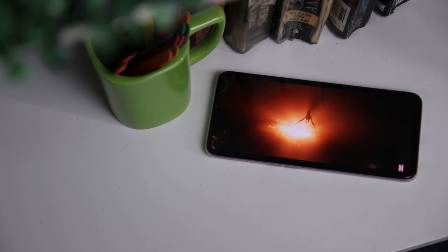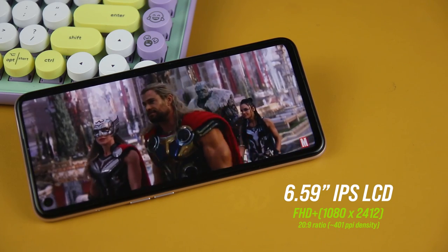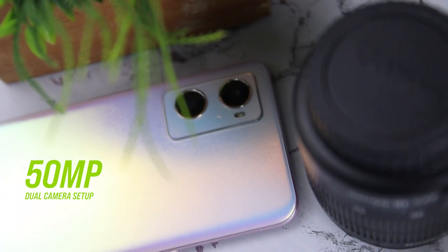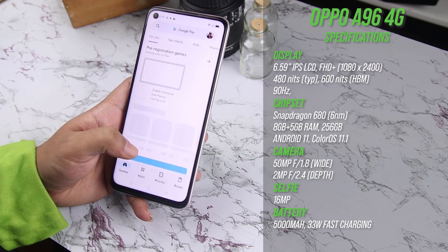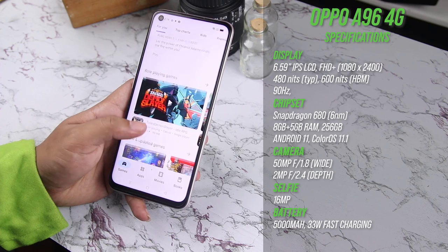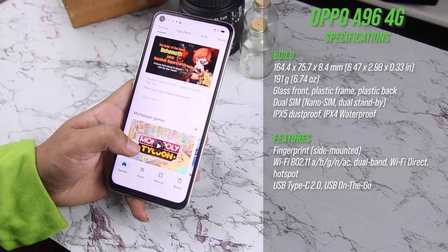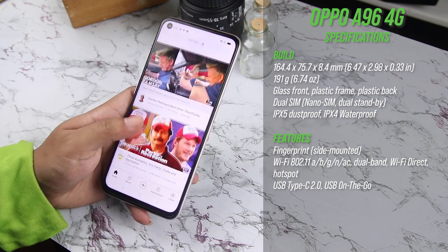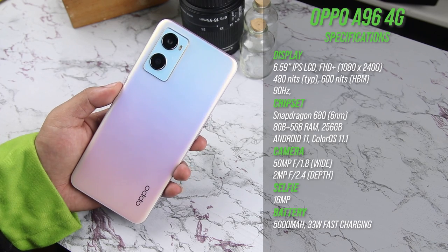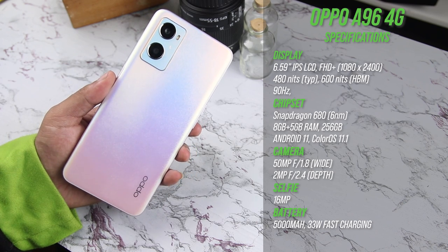Here are some quick specs. The display has a 6.59-inch Full HD Plus IPS LCD panel paired with a 90Hz refresh rate, a 50MP dual camera setup. It is also powered by a Snapdragon 680 4G chipset with a 6nm process paired with an Adreno 610 GPU. Our unit comes with 8GB of RAM with 5GB of RAM expansion paired with 256GB of storage, backed by a 5,000mAh battery, 33W fast charging, along with a reverse charging feature.